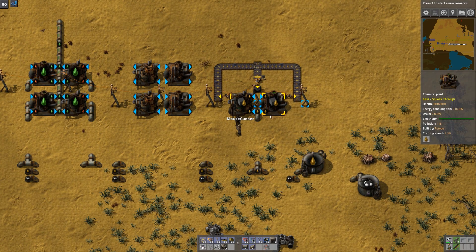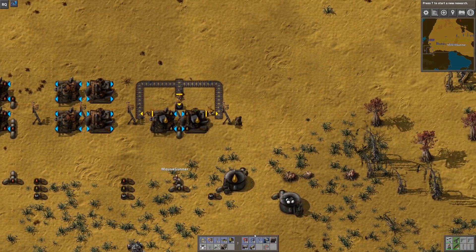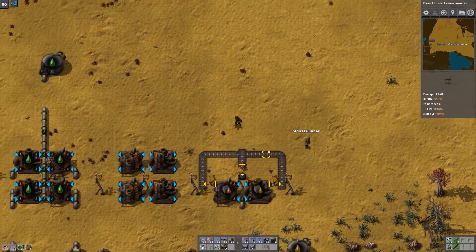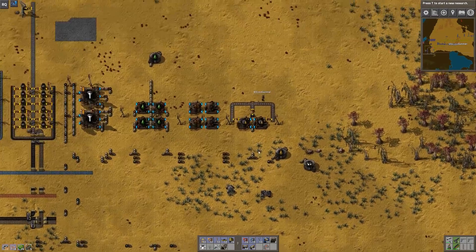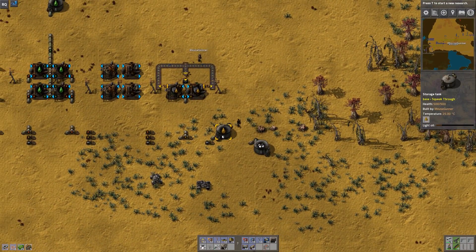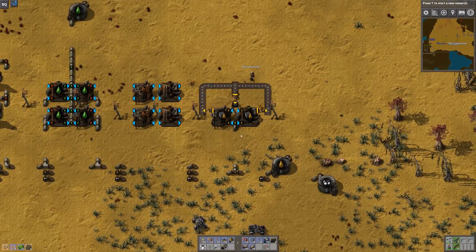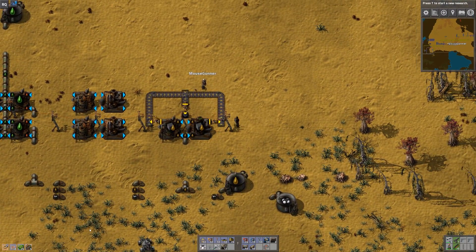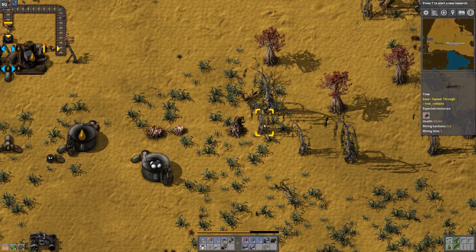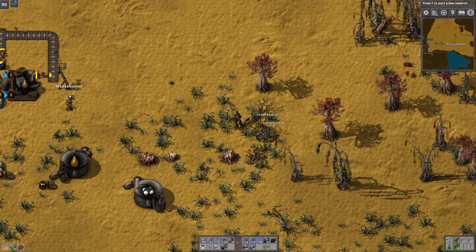I've run out of chemical plants. The next thing to do is start using the petroleum — how many do you need? About four or five to start; we'll eventually need a big handful of them.